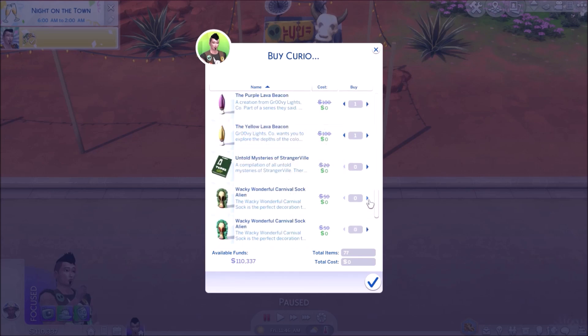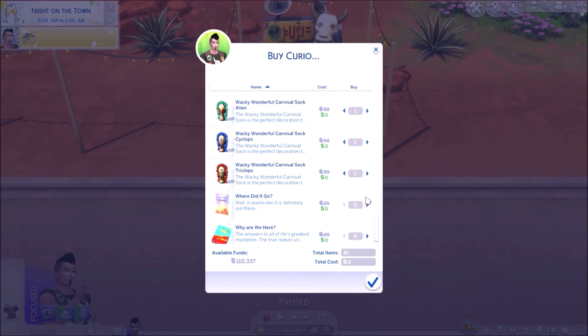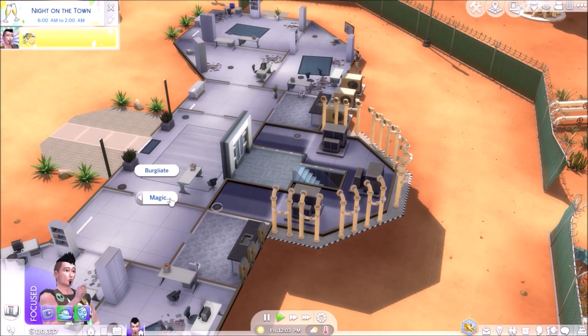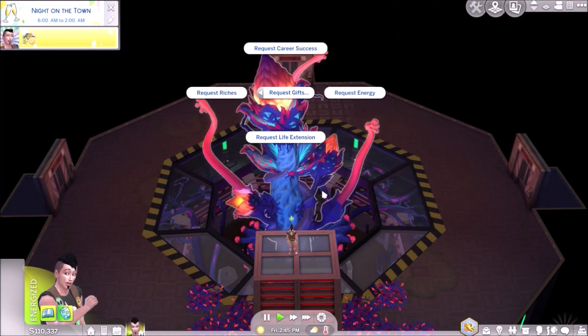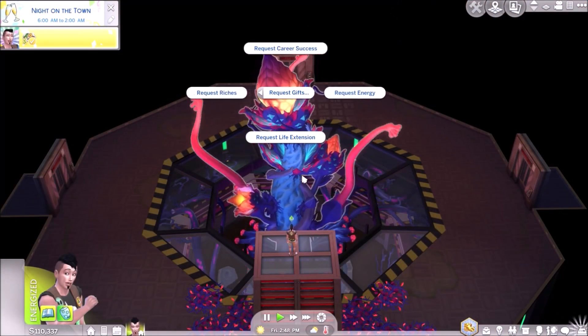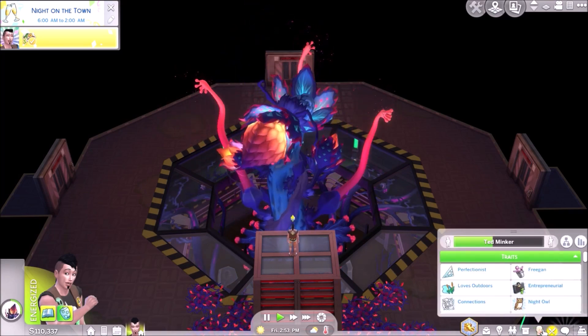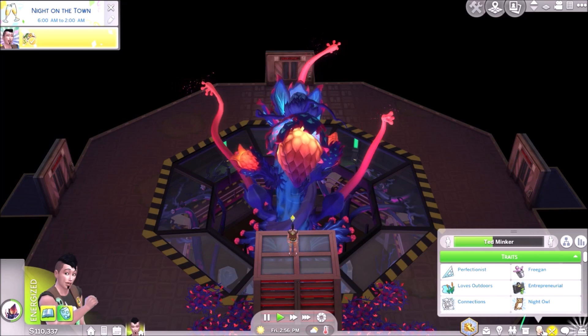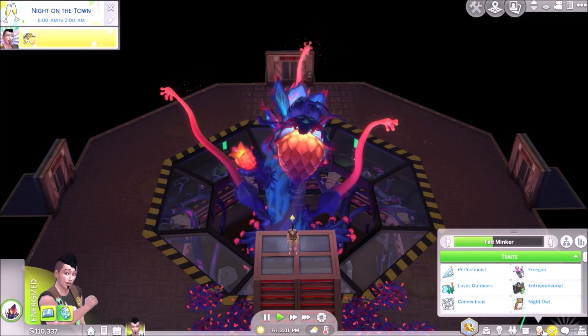So we're going to get all these little collectibles we avoided getting before — just one of each thing, a bunch of bugs. We're going to steal another ceiling light. We're going to try requesting a life extension, see if that turns back the clock on our age. We don't really need it, it's not vital at the moment — just to test it out.